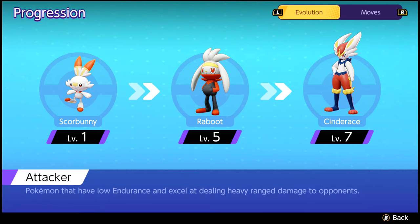Cinderace is a ranged attacking role Pokemon in Pokemon Unite, and a physical attacking stage 2 Pokemon. You'll start out as Scorbunny and evolve into Raboot at level 5, and finally Cinderace at level 7. It is important to reach level 7 as quickly as possible to get those great stat increases. Here is one of the best Cinderace builds in Pokemon Unite.